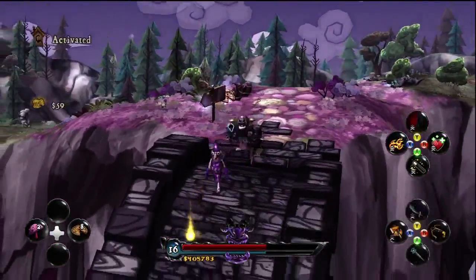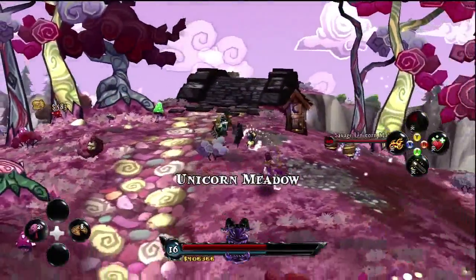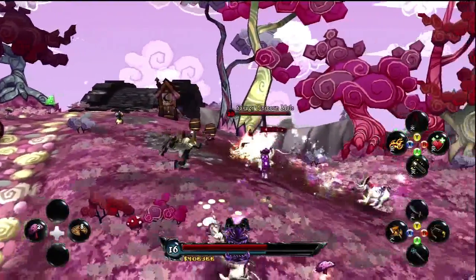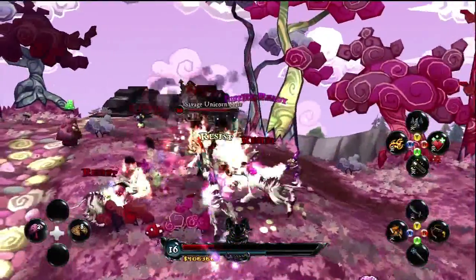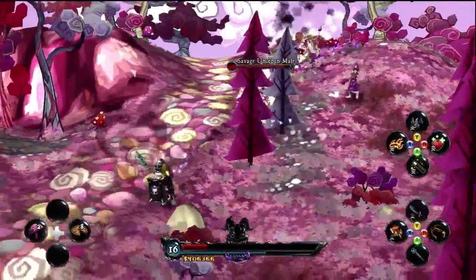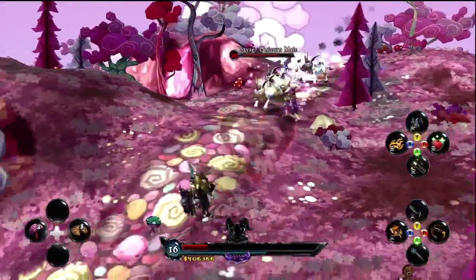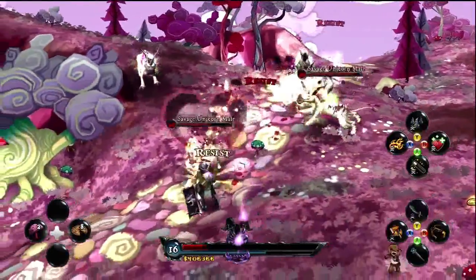Now we're entering the Enchanted Forest. This area is inhabited by some of the most dangerous creatures in the world — unicorns. So we're going to cause some absolute chaos here, and I don't think these guys are going to last too long. But hopefully what we've shown you today is a demonstration of how Deathsbank can be best shared between friends, with two players playing in the game at the same time and causing all sorts of chaos.